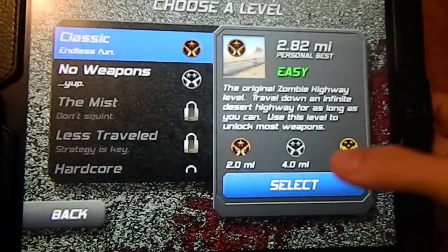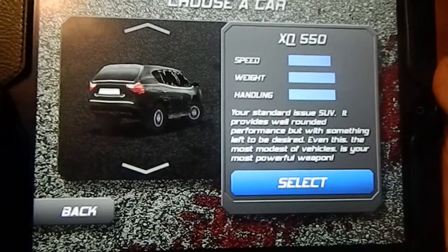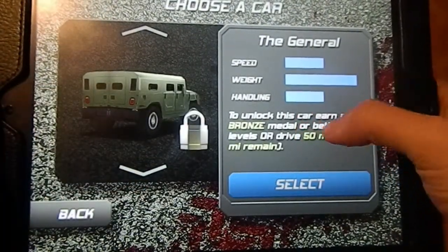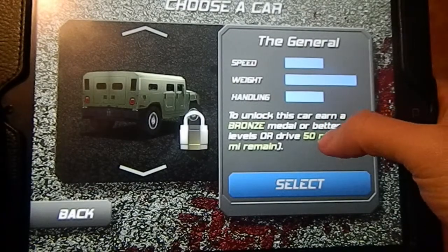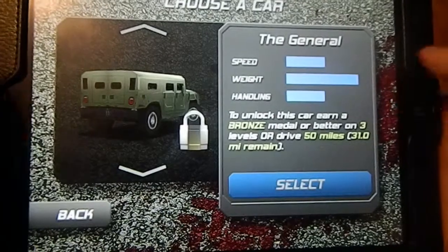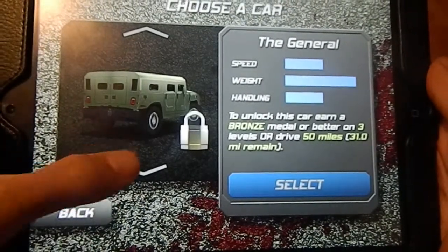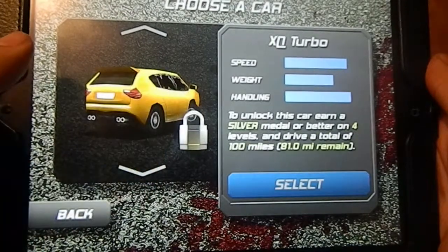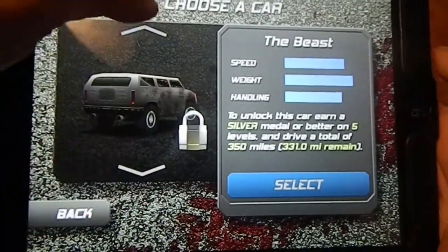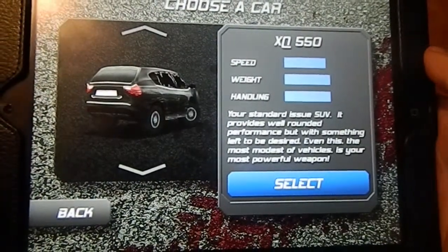I'm going to do classic mode for now. Here you can pick your car — to get newer cars you earn a bronze medal or better on three levels, or drive 50 miles. I'm getting close to 50 miles and might unlock one that way before earning bronze on three levels. There are only four cars total, but you start with one for free.